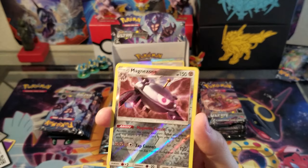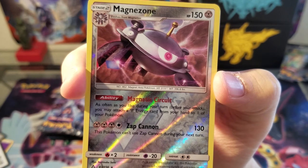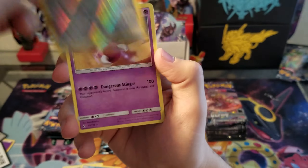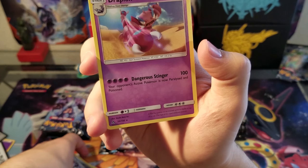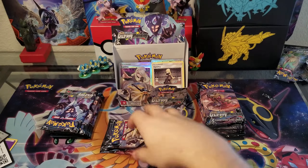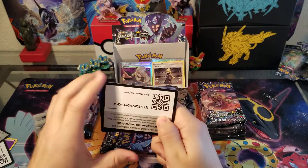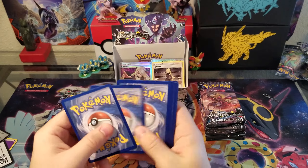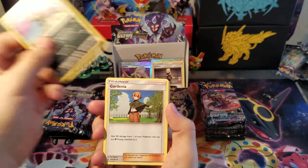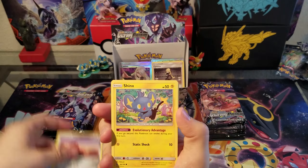Magnezone is a really good card mainly because of its ability — as often as you like during your turn before your attack, you may attach a metal energy from your hand to one of your Pokémon. So pretty much if you have a Dialga and you need to use its attack this turn and all your energies are in your hand, Magnezone has your back. I haven't read what Silvally does, but I think it has the same attack as Sun and Moon. It's still a great card to have.